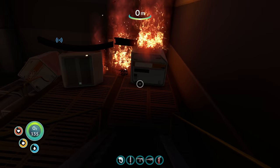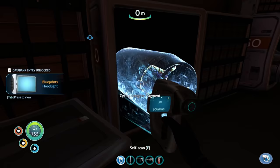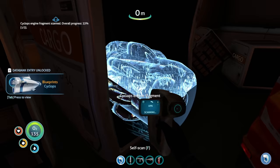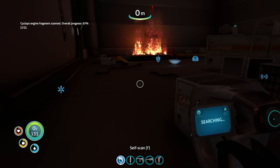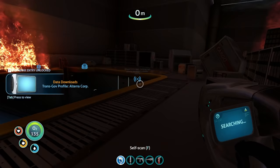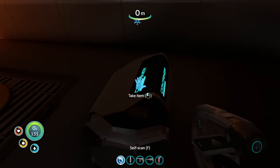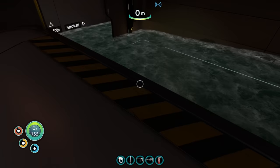Everything's on fire in here — that's fine, to be expected. We need to scan everything — we got so many goodies. Cyclops engine fragment... another cyclops engine fragment. I think there are just those two here and we have to find the third one ourselves. There are so many nutrient blocks — absolutely wonderful.